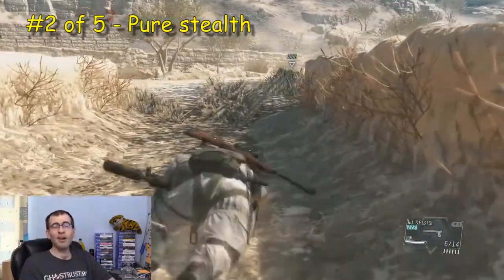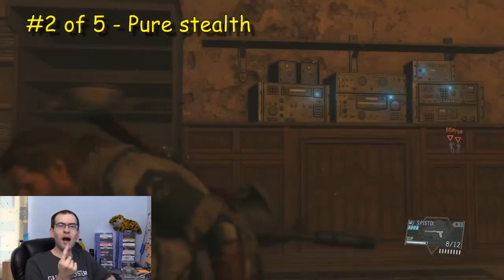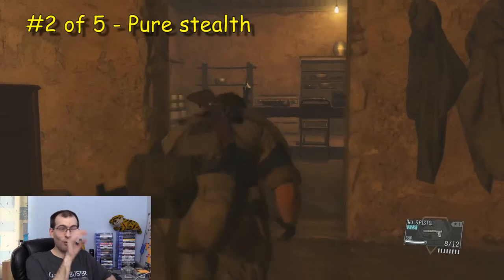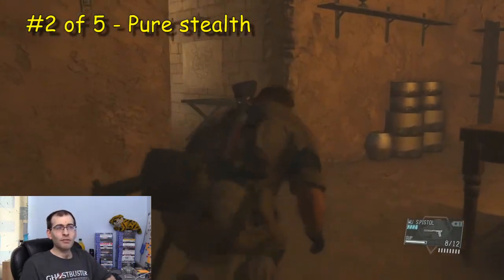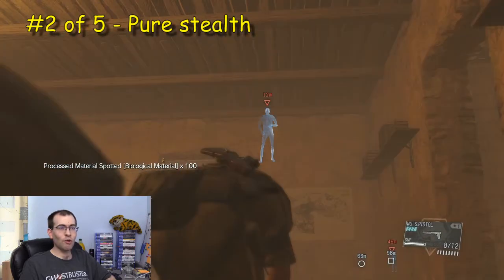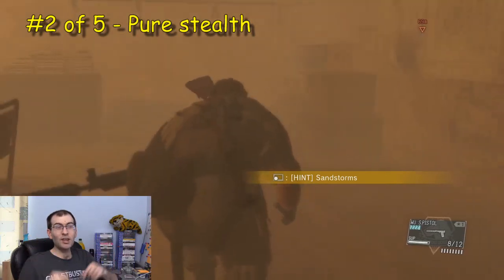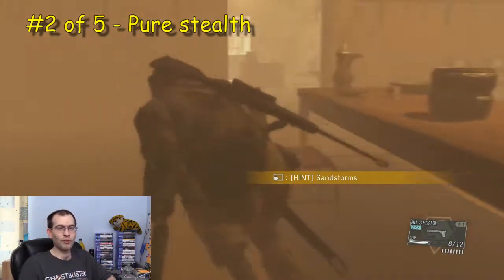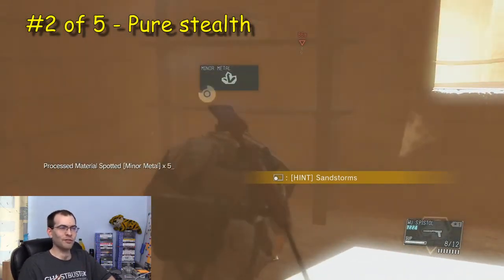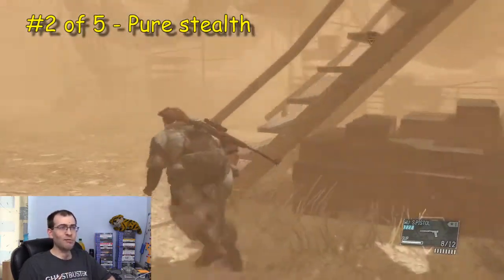I probably should have done that before, but I was trying to do it without firing. Now I'm inside the central base building, but I didn't mark the target, so I don't know where he is. I think he's upstairs. A sandstorm is blowing through — sandstorms lower the visibility and the hearing of enemies, which means you can basically sprint through to your target. I'm still scavenging metals, irrelevant to the mission, but those enemies over there have no chance of seeing me.